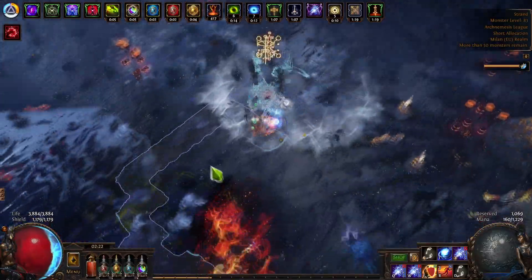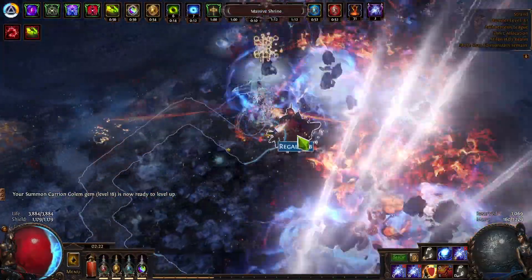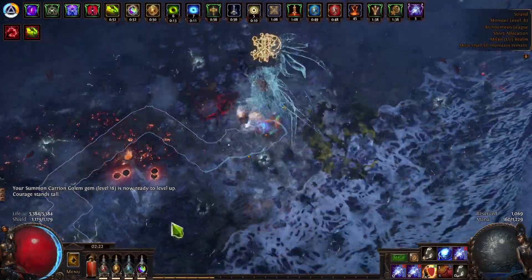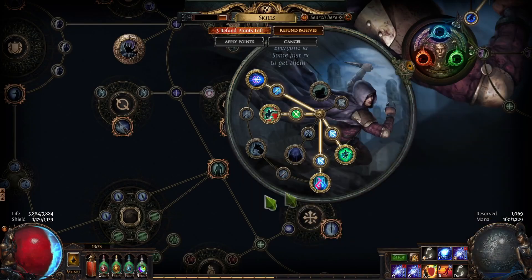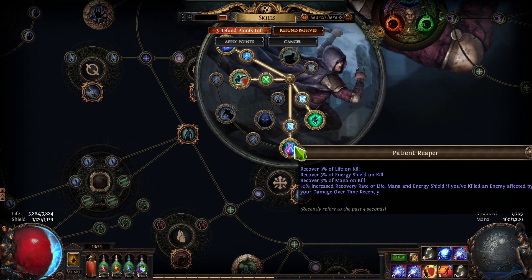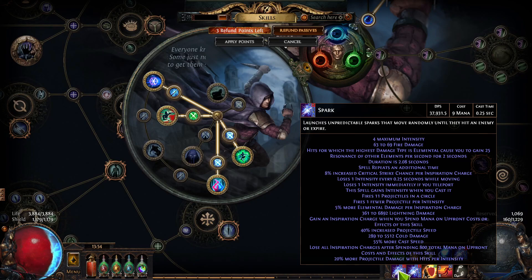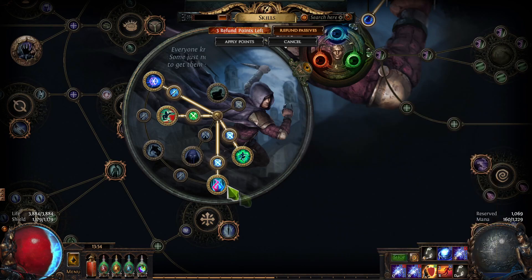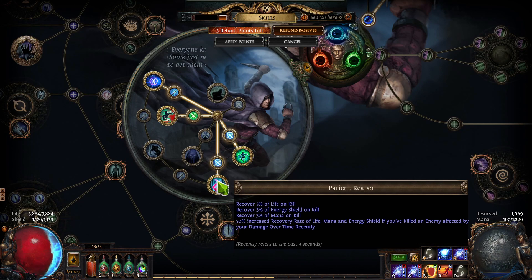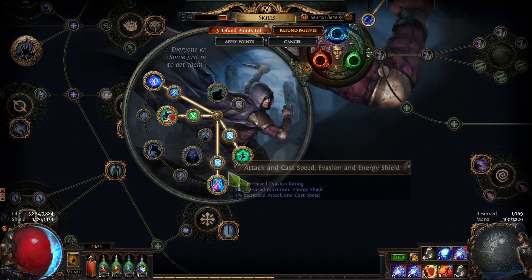First, let's talk about trickster. This is a mapping build — purely mapping — that's the main focus. For mapping, trickster gives us several advantages. Looking at the ascendancy points: Patient Reaper gives us more regen for life, mana, and energy shield. The mana and mana-on-kill allows me to cast with insane speed, and even with a mana cost I'll still regen and recover mana on kill. We also get attack and cast speed on the small nodes, which helps both casting and shield charging.